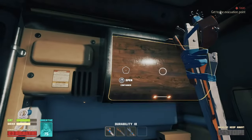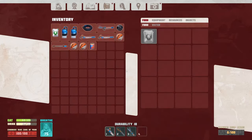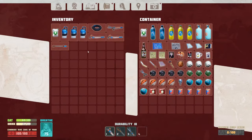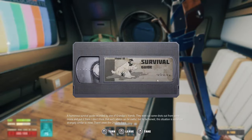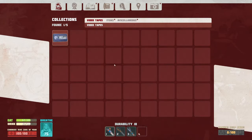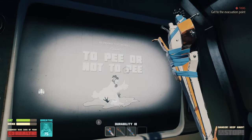Battery - that should probably be enough. Put all this stuff away. We have two of these - one's almost dead and then we have one with 50 durability. Oh, you know what, I think I saw... yeah, there's a tape in here. Survival guide. We take that and used it. Insert videotape. To pee or not to pee.